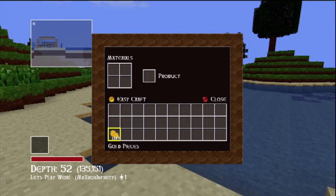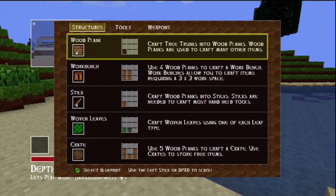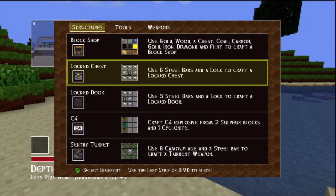You see I have 1120 gold pieces, so all you need is a little bit of gold to start off with and then you're good. Once you have that, you're going to press B and then Y.